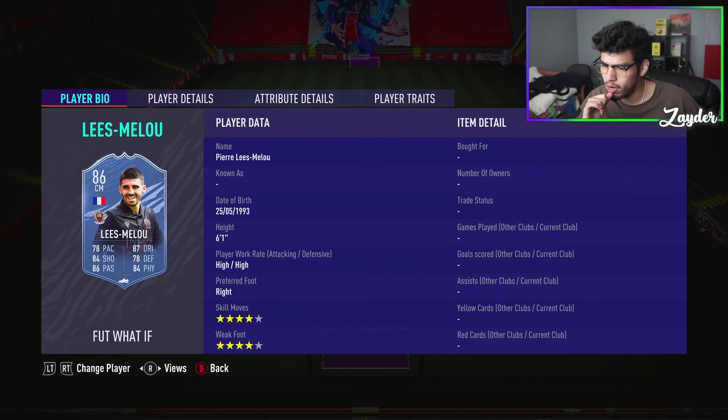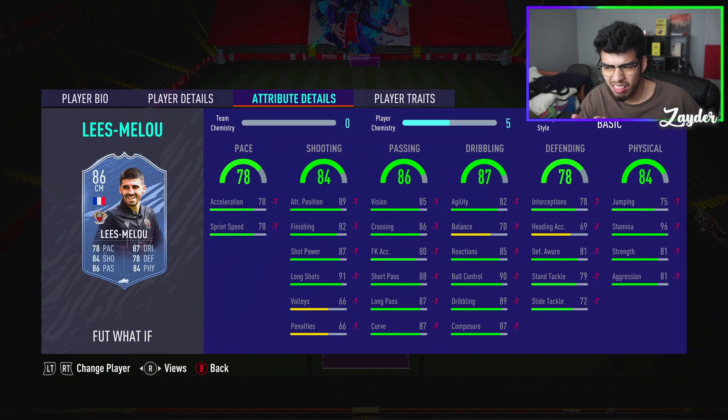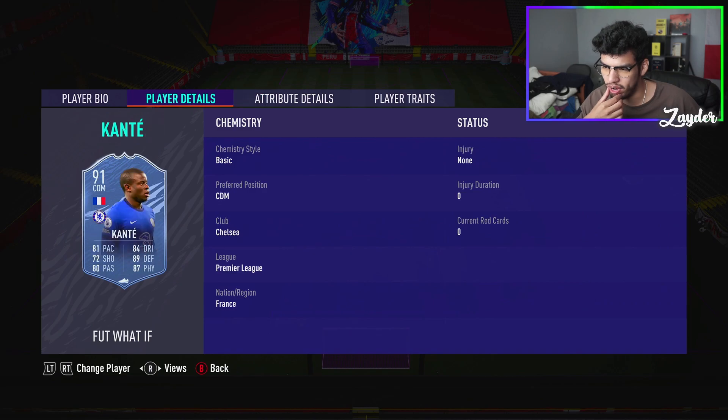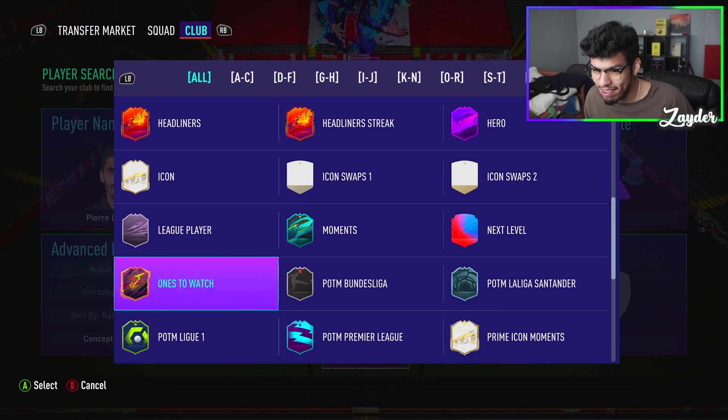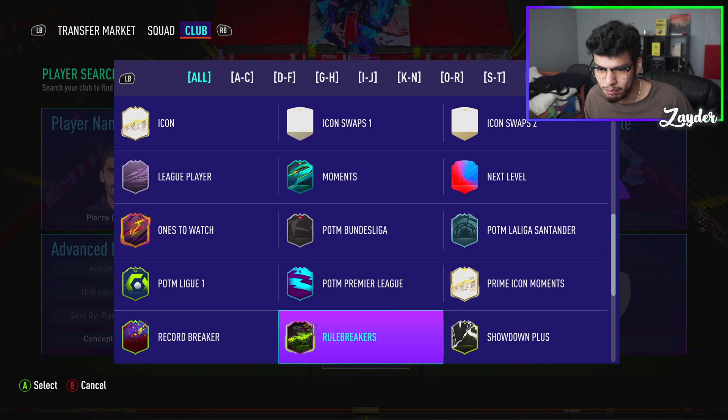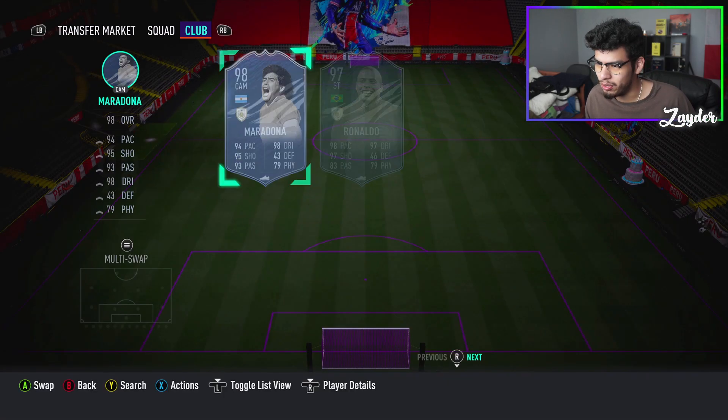Lee's Melu — four-star four-star, high-high work rates. That's a decent midfielder. Agility and balance is a little low, but it's kind of a whatever card. We also have new prime icon moments which I'm really excited about — some awesome new dynamic images. Let's take a look.